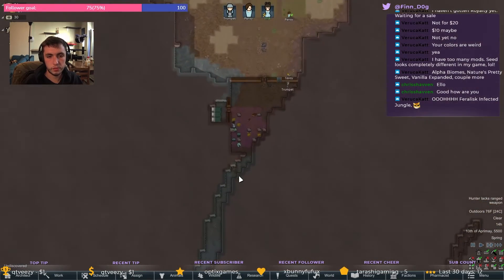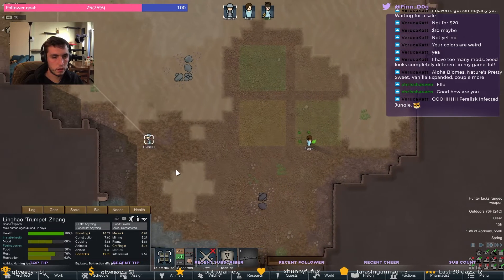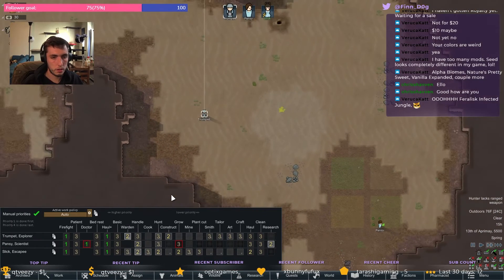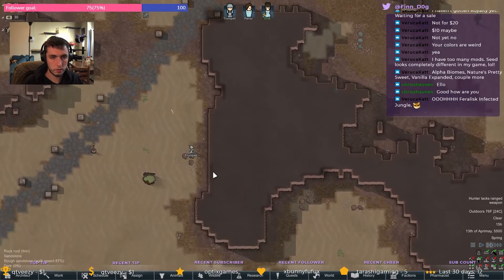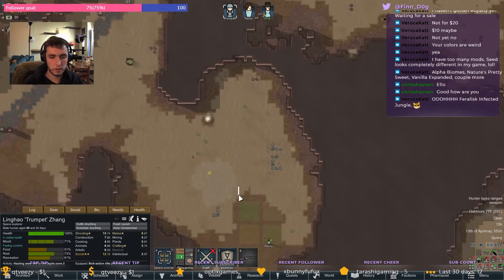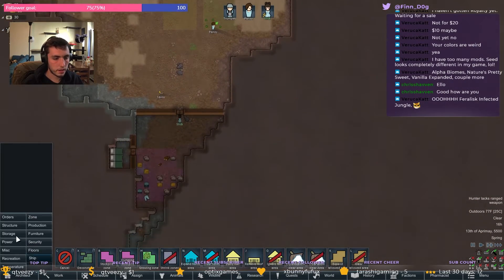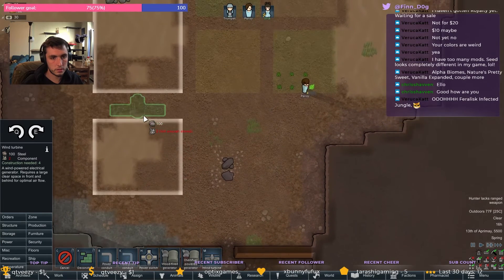Okay, everything's moved, that's built, we're growing. You're gonna go hunt. I don't really want you to hunt, friend — I'd rather you do other things because I have nowhere... okay, I guess I should set up some stuff to hunt.